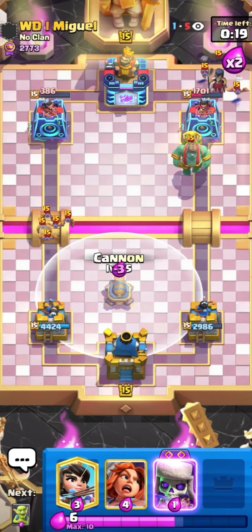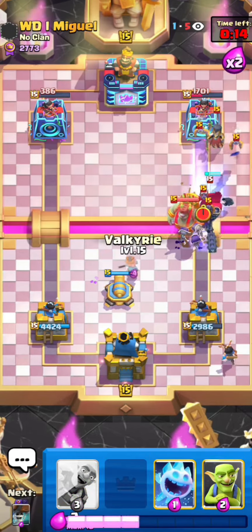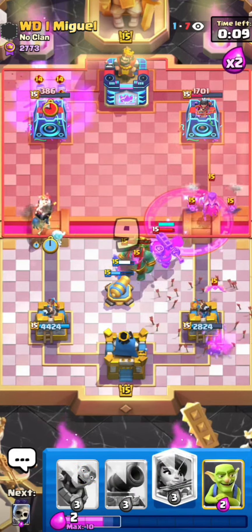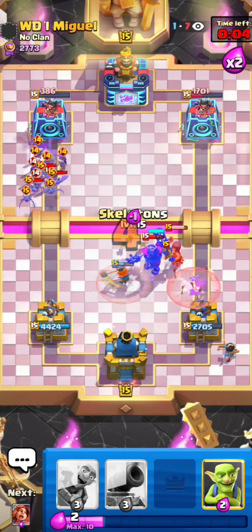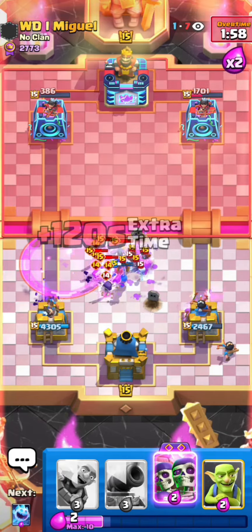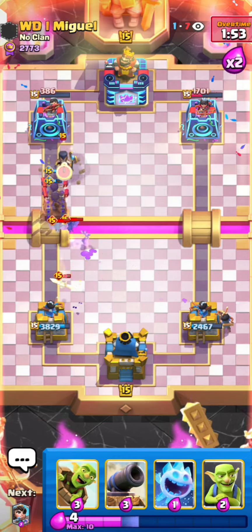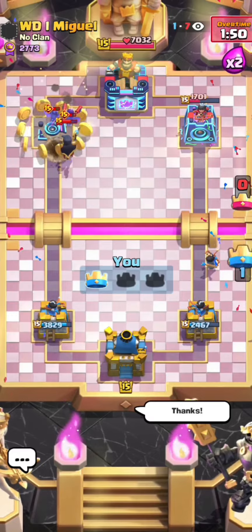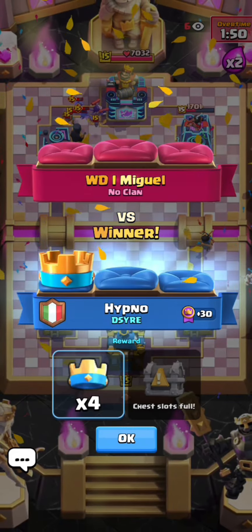We still need to take towers so we have to pull off a good defense here. He goes for the skelly king but he has to waste the rage onto the evil skellies, which is really good. I need to cycle to another Valk. He has the evil bats and evil skellies on the left, so I need to go for a Valk in the middle to pull everything. We take tower! Gonna hit him with the thanks — see you guys for one more game.